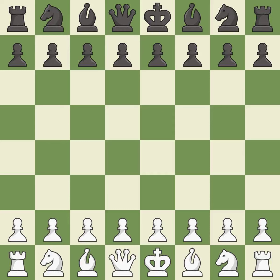Nimzo Indian defense, Kmach variation, 4.c5-5.d5. Suddenly a close game that was lost by a mistake. That game was pretty competitive. The opening was balanced. White was a cut above black in the middle game. The players battled pretty evenly in the end game.